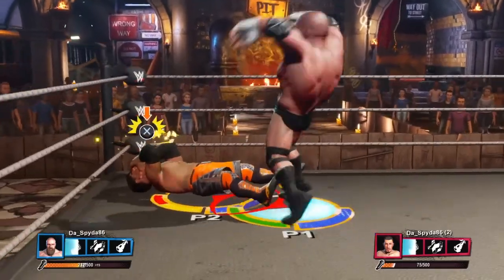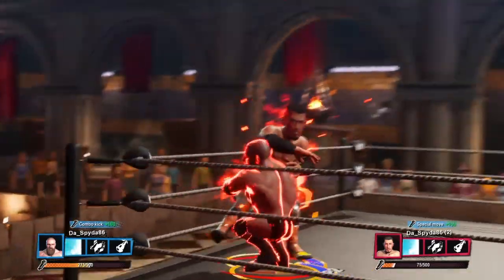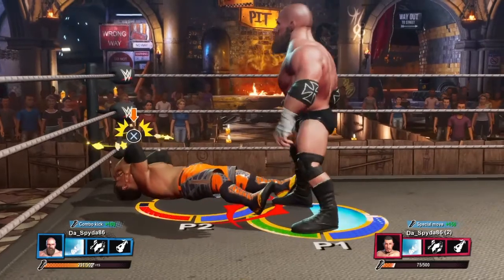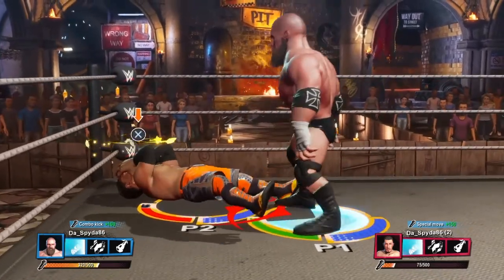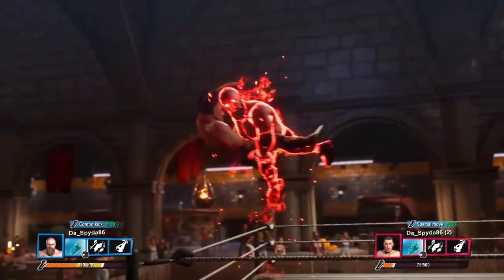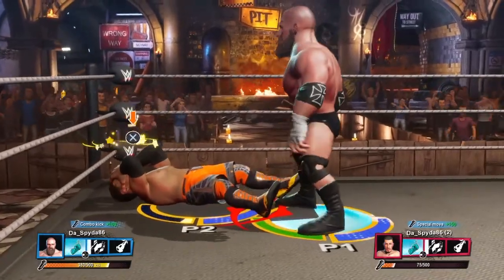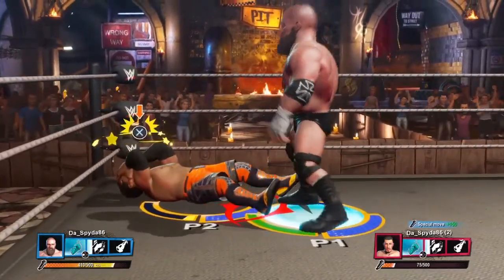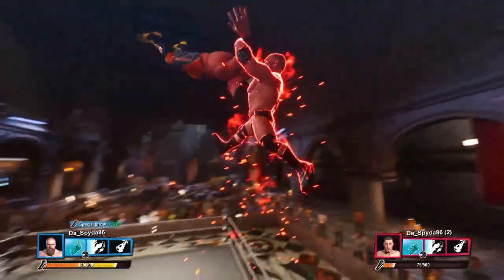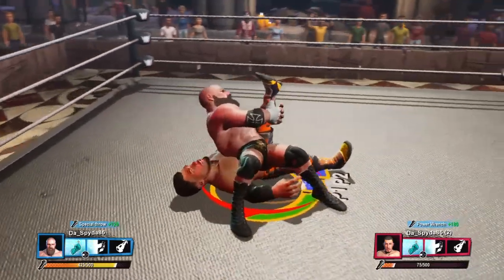Basically what we're going to do is keep doing this until we hit our finisher — the Pedigree. You can see Akira's health is just about to go into the red. Hit it one more time with the Spine Buster, spam the taunt again. Of course you can do this with any superstar you want, but Triple H has the fastest taunt so you can do this much more quickly. But the important thing is playing as Player 2, because then you don't have to worry about the computer and all the randomness. So we go ahead and hit the finisher — there's the Pedigree. Then we finish the match and go for the cover.